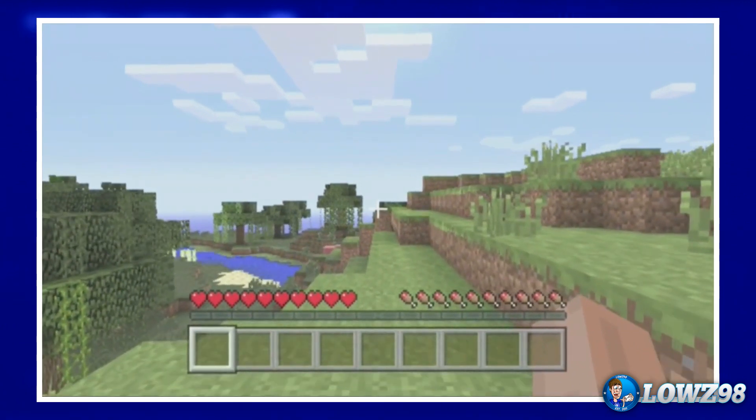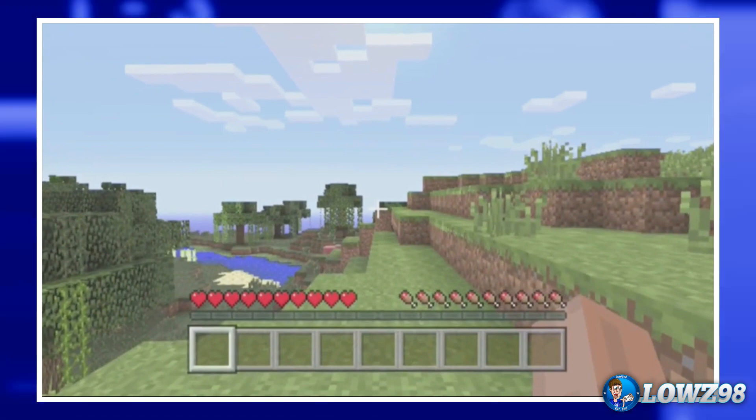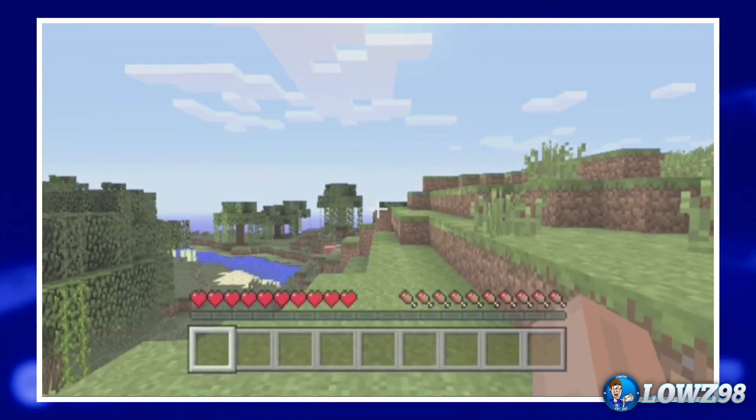And then of course we have the last shot of Steve, or your character, walking through Minecraft. That is it for the trailer. It's looking really, really good and really smooth. It's nice to see that they didn't use the default Steve skin throughout the entire trailer — they used different skins — and it's nice that they've shown off a few different texture packs, which shows we will be getting a few texture packs at launch. I think it's just going to turn out really good; I'm really excited for Minecraft now.